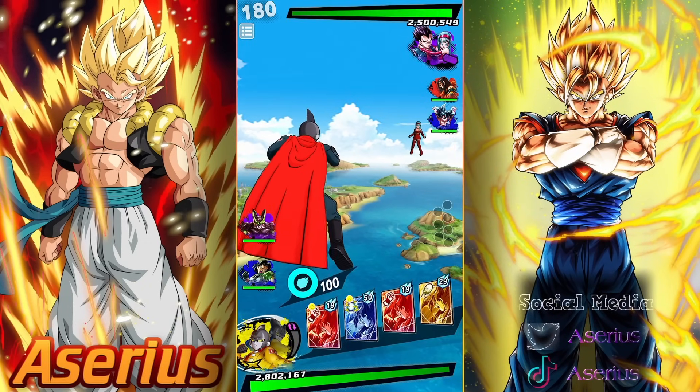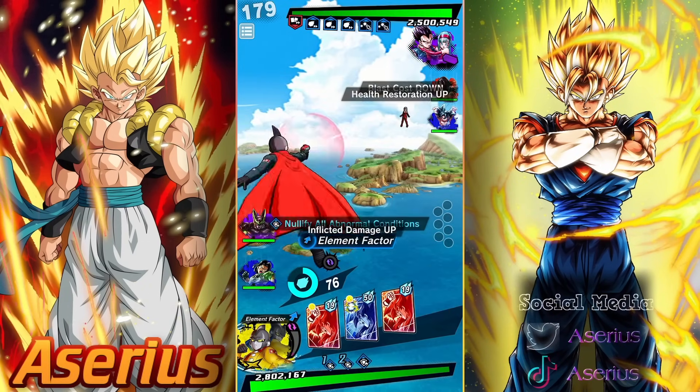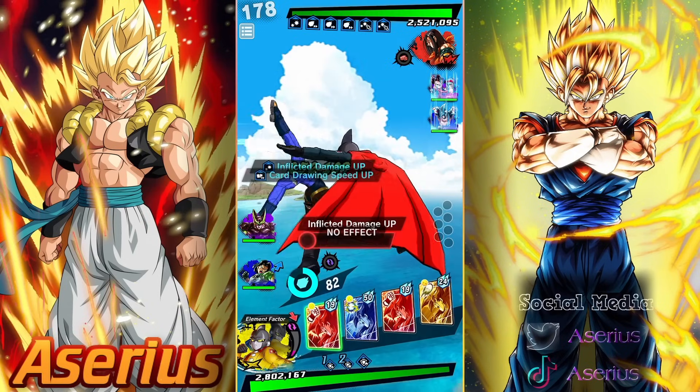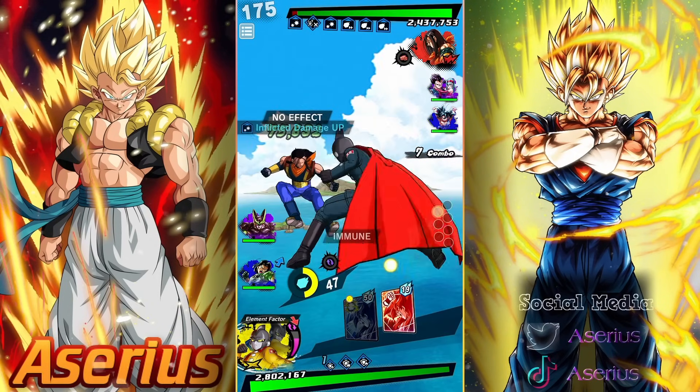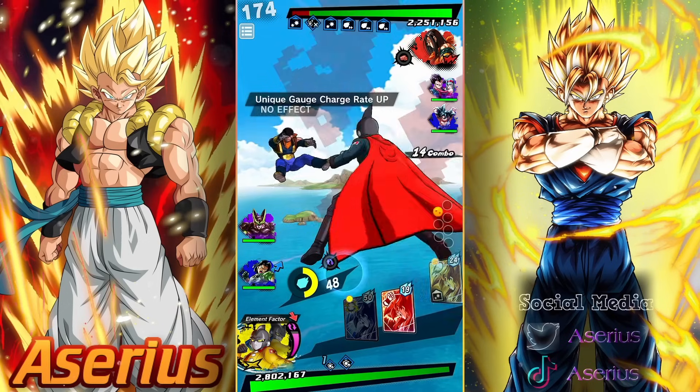First things first, we have to build them up to get their Core Breaker active. I also need them to combo a little just so we can have Dragon Balls, then I can delete them with my blue card and we'll be gaming after that.